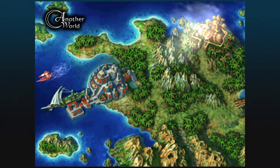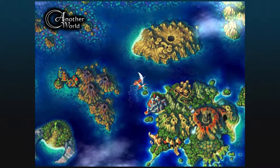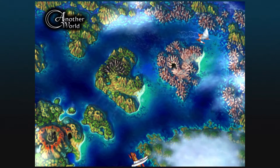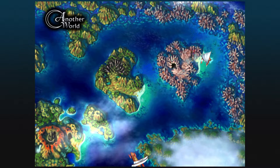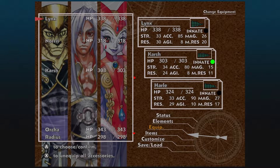With Karsh in our party, it is now a good idea to head to the Isle of the Damned in another world. It's exactly where you left Isle of the Damned in the home world, but there are some different treasures we can pick up. I want to prep my party for a certain boss fight.